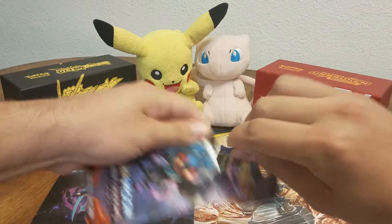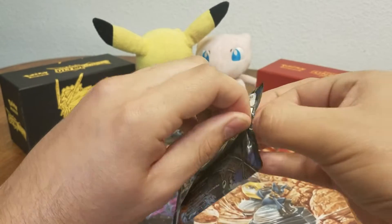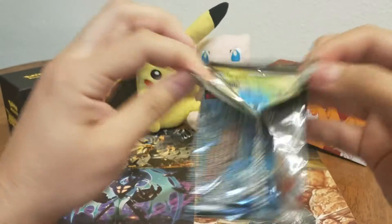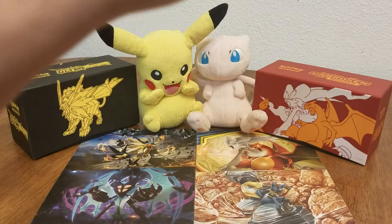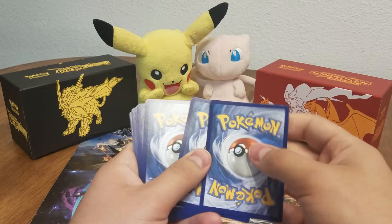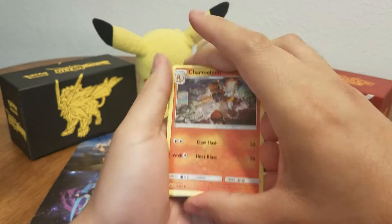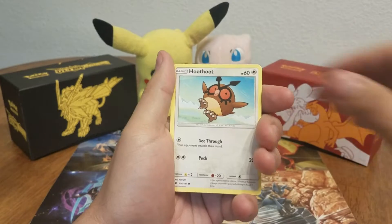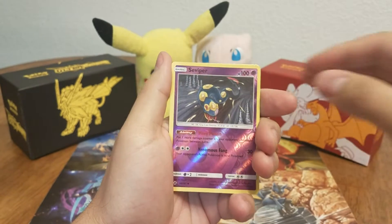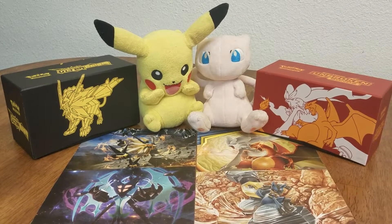Alright, let's go ahead and move on to Burning Shadows. Alright — one, two, three, four. Tormenting Spray, Charmeleon, Dusclops, Tangela, Hoothoot, Sandegast, Rhyhorn, Merrill. Reverse Holo Seviper. And a Lycanroc. Alright, go ahead and move that over there.